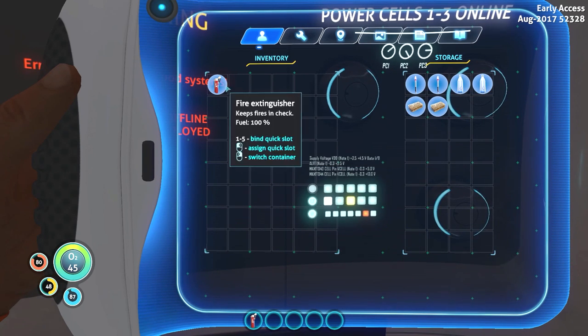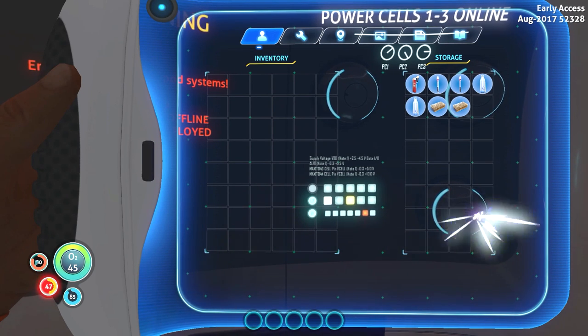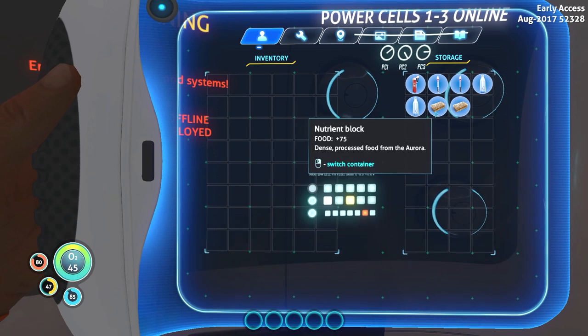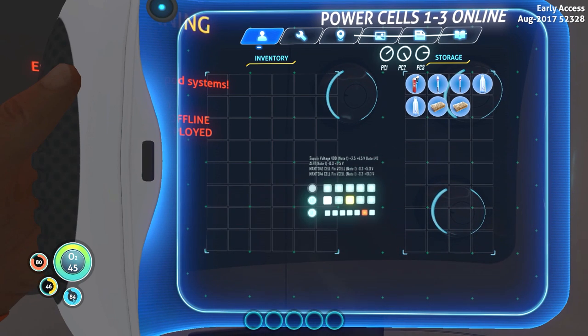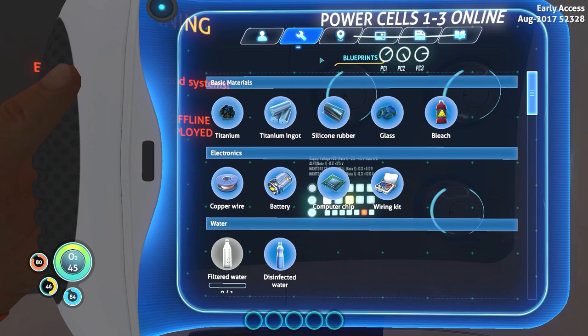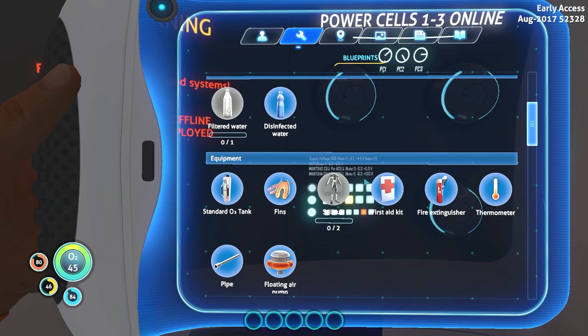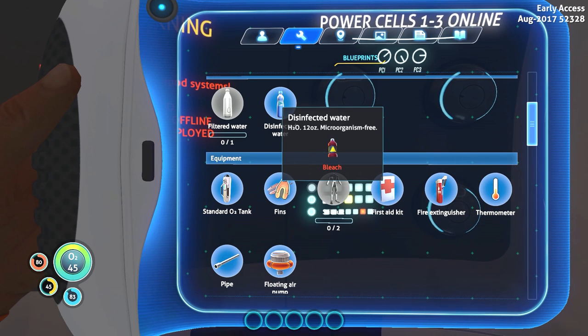We've got flares and stuff. This is our storage container, our current inventory. Fire extinguisher — I don't need that right now. We have a flare, nutrient blocks, 75 units of food, 20 units of filtered water. Our O2 meter is at 45 units. Health is at 80 — we took a little whack to the head. Hunger at 47, so we want to wait until it's at least 25 to get maximum benefit from our food. Water at 84, and we can drink when it reaches 80 or so. We can make filtered water — H2O. It's not that hard.